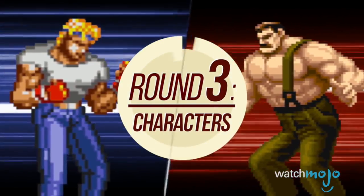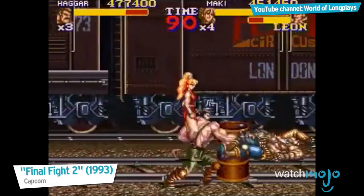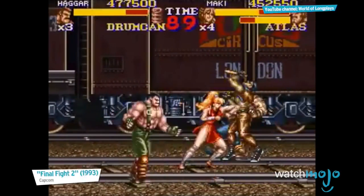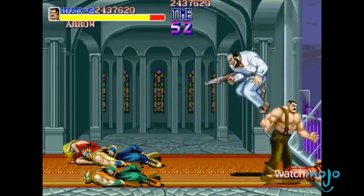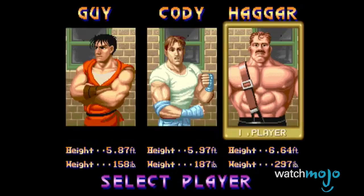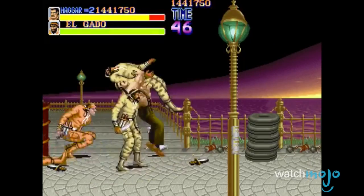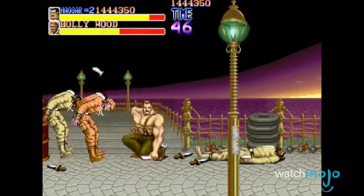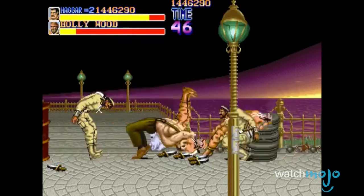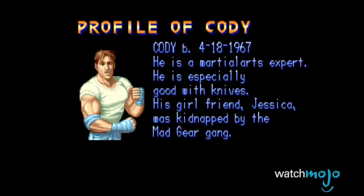Round 3: Characters. So just who are these people that eat meat out of barrels? After the Mad Gear gang kidnaps the beautiful Jessica, we meet the core cast of Final Fight: Jessica's boyfriend Cody, Cody's friend Guy, and one of the coolest mayors in video game history, Mike Hagar, who just so happens to be Jessica's father. Before Liam Neeson, there was Mike Hagar, who body slammed his way through the streets to save his daughter. While the character roster does change throughout the series, you can bet that one of these guys is involved in the story somehow.